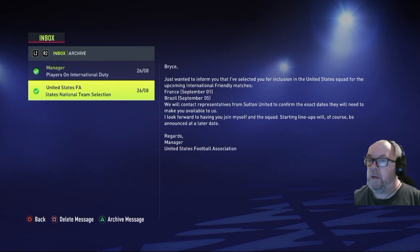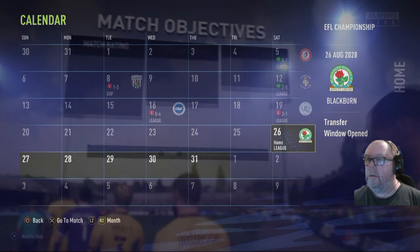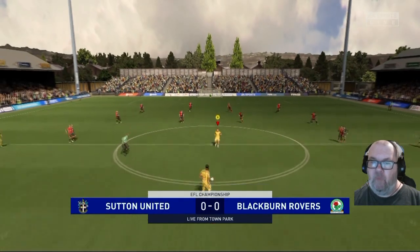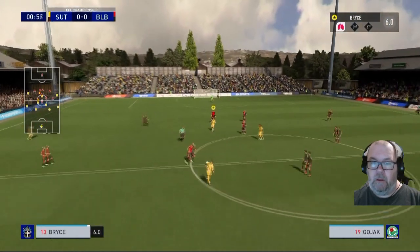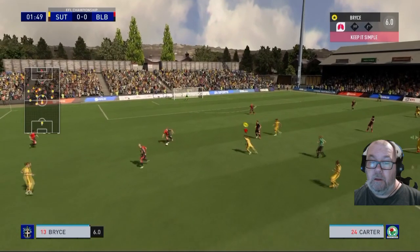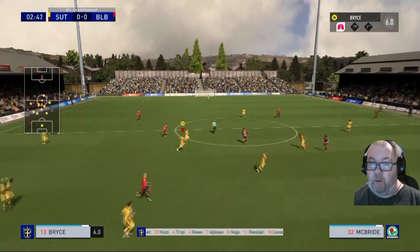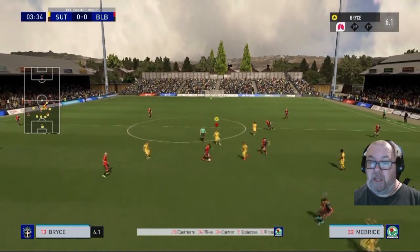We are going to be on international duty for France and Brazil. We're going to go ahead and play the next game because it's the last game before the international break — so let's play Blackburn Rovers. Let's go for 10 passes in the opponent's half. Here we are against Blackburn Rovers. I've been getting yellow cards every game so I'm going to need to be careful, otherwise I'm going to be missing games and I don't want to do that.